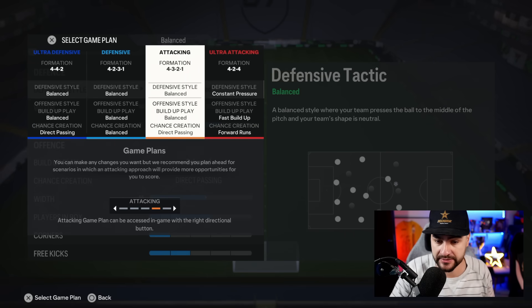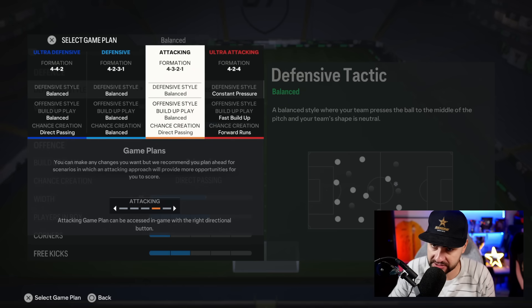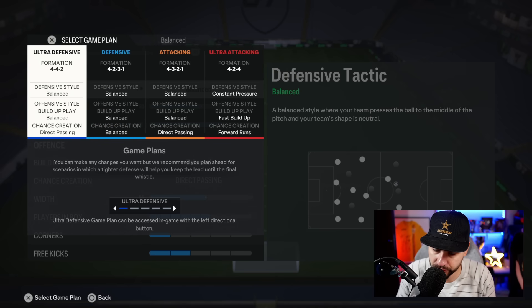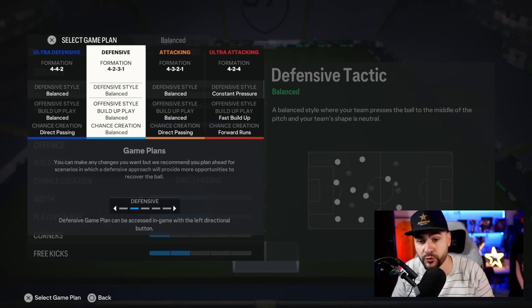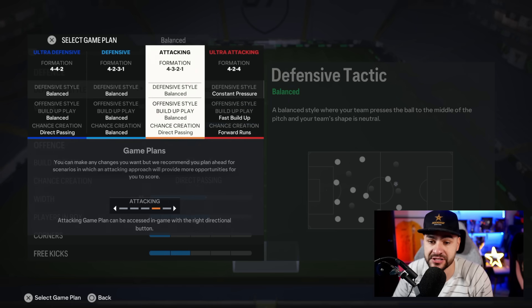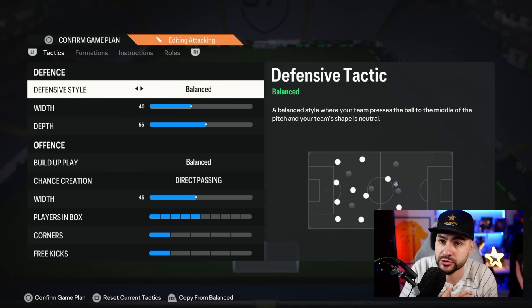We do have four game plans and I will tell you exactly when I use each one. 4-3-2-1 is, for me, the best formation in the game at this moment — this is my go-to from minute one. I also play 4-4-2 when I can't open the opponent with the 4-3-2-1. These are my two main formations. I use 4-2-3-1 to close the game, and 4-4-2 to come back in a game. Let me present the 4-3-2-1, which is different to other players and absolutely superb for me.